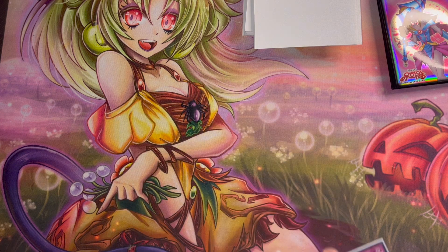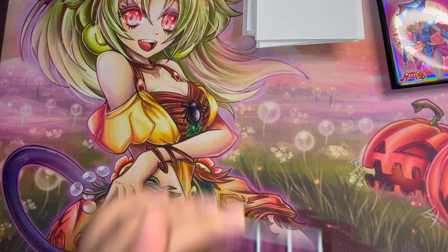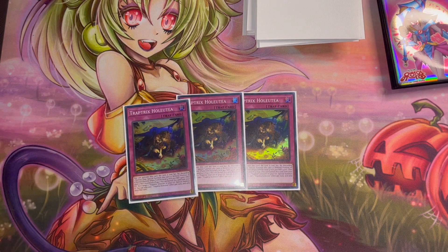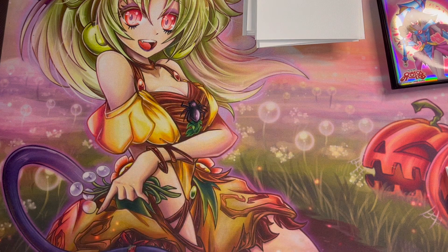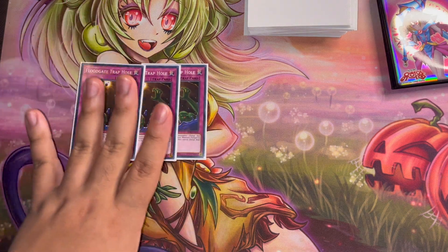Straight to our traps — we're playing triple copies of the brand new Holuta. This card is really good because you can activate it the same turn it was set by discarding a normal trap card, and more than half of the time you're going to be recurring those normal trap cards from your graveyard anyway, so it's like activating this card for free. You can also banish this card from your graveyard to target a Trap Trick monster in your grave and special summon it — multiple purposes in one card, really great for a new Trap Trick card.